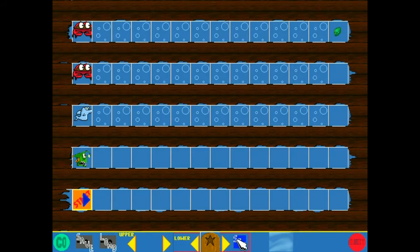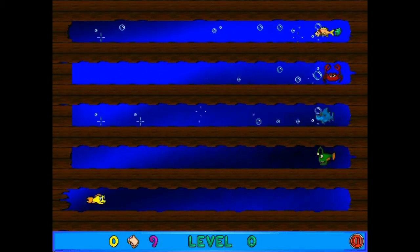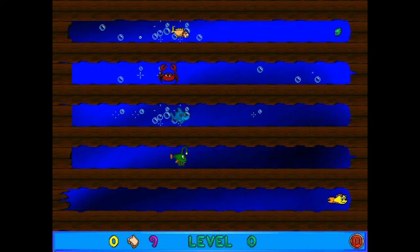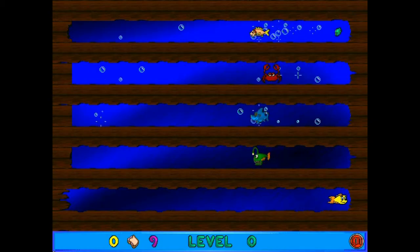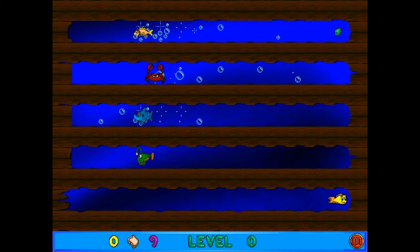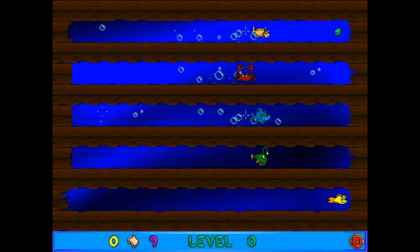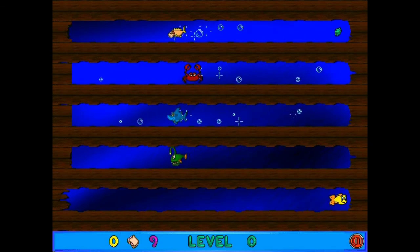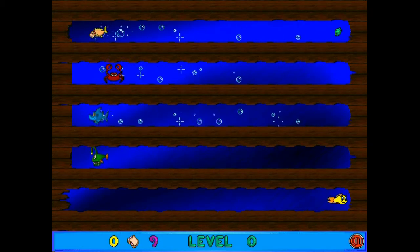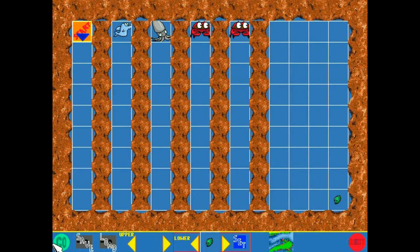The crab is actually slightly slower. The puffer fish is quite a bit slower too. When the crab goes to the left his speed matches the other three, but when he goes to the right it starts to desync a little. Interesting — they gave him his own speeds.